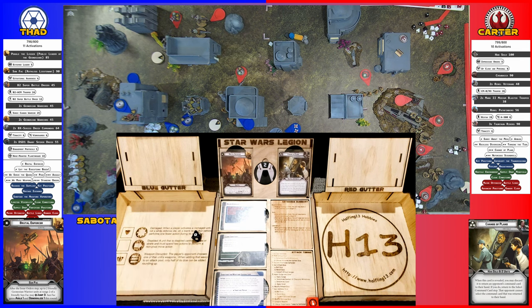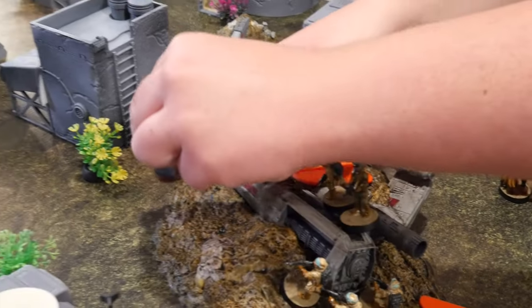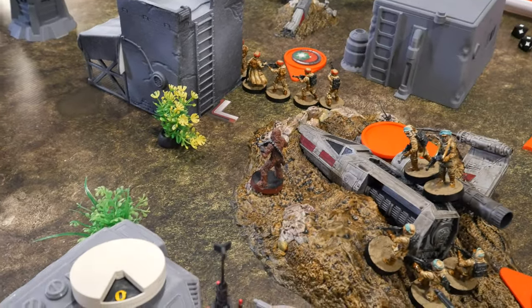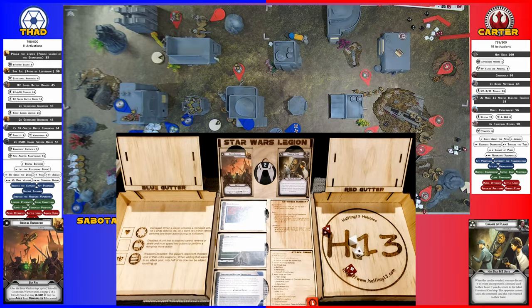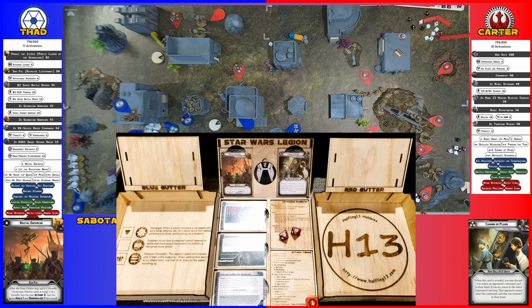Critting two hits - one's going to go to cover, I'm going to dodge one, so you got a crit. I take a wound and a point of suppression - tenacity has kicked in. Chewbacca's going to go - he's going to move over here. Is he unhindered? Yes. Then he's going to take a shot at the spider droid. Crit - this one goes to cover, this goes to impact, so two pierce one.